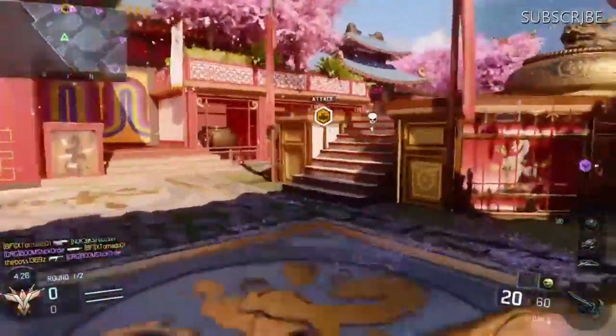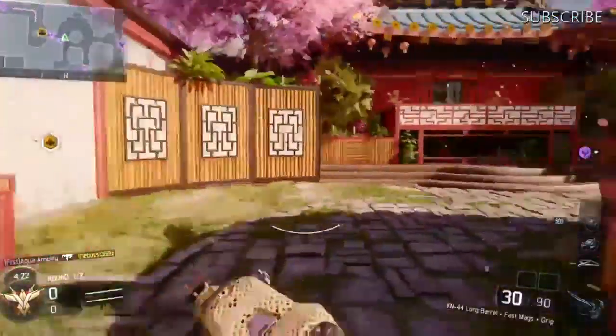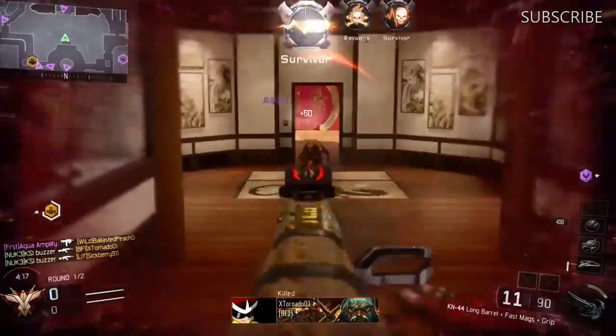Welcome back everybody, bringing you guys a new video today. This is the Eclipse DLC 2 knockout map. This map is pretty cool. Looks like a Japanese, Chinese map, whatever you want to call this map.